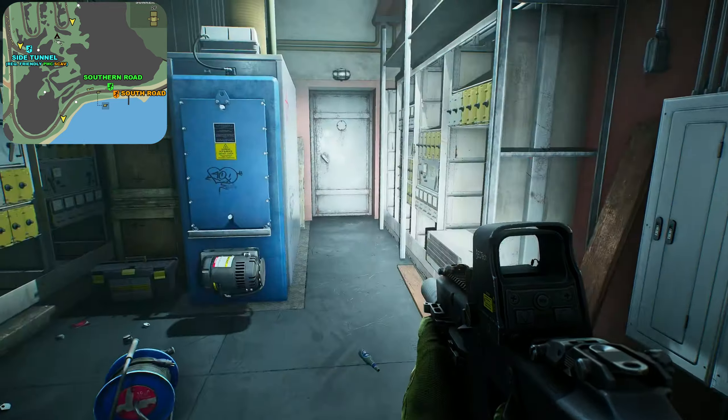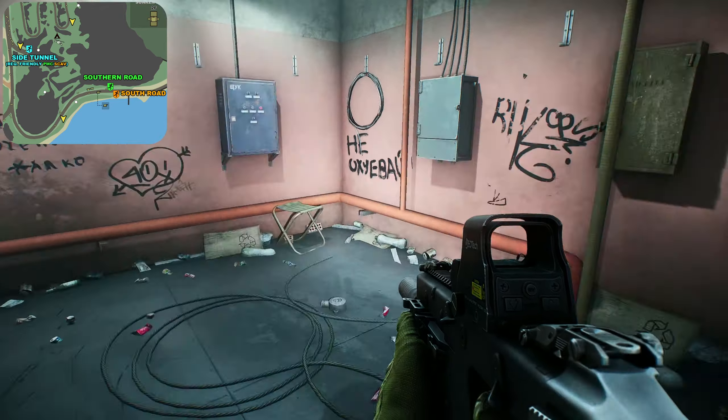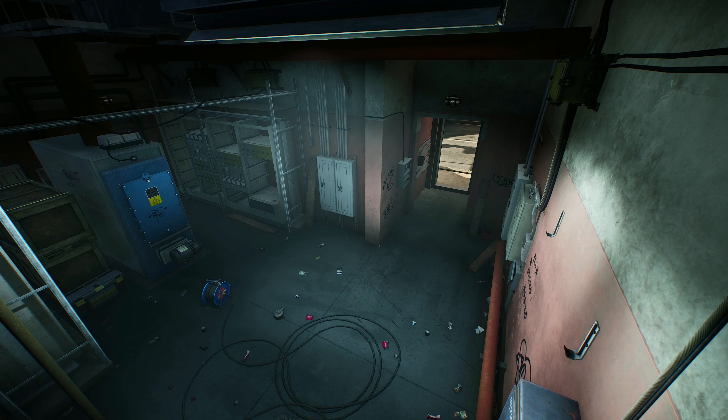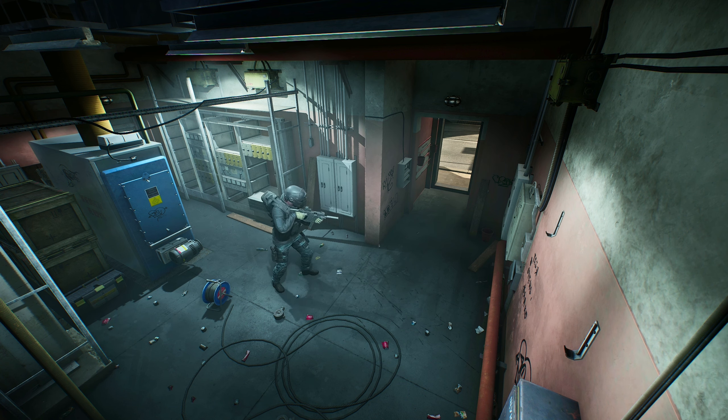Once you head through this little doorway, turn to your right and that right there is the extract. It needs at least one scav as well as one PMC — so you could have 20 PMCs and one scav, or 20 scavs and one PMC, which would be absolutely terrifying for that PMC.